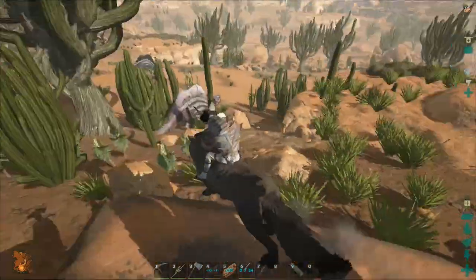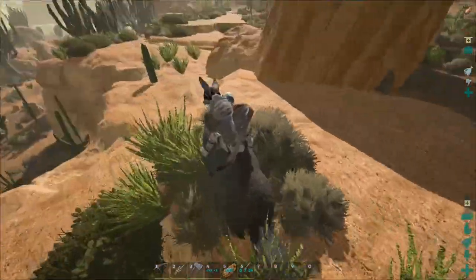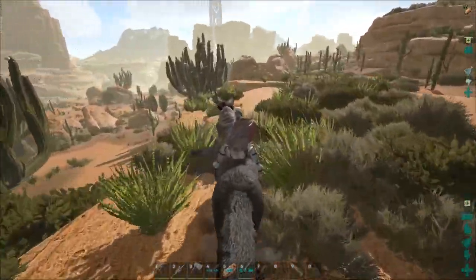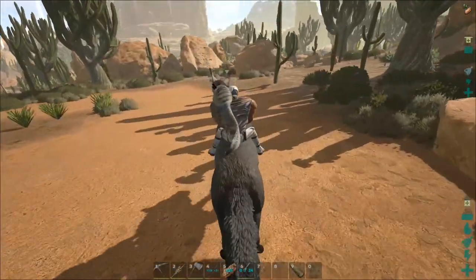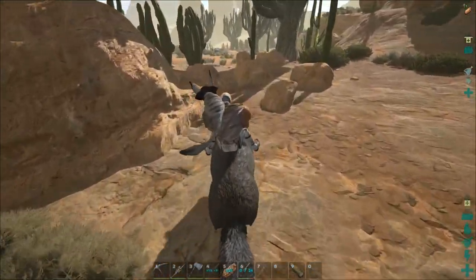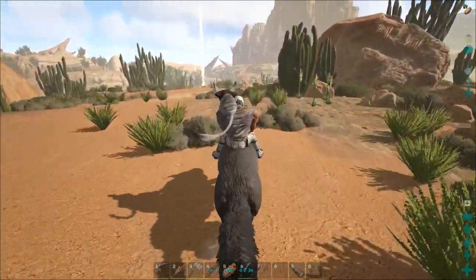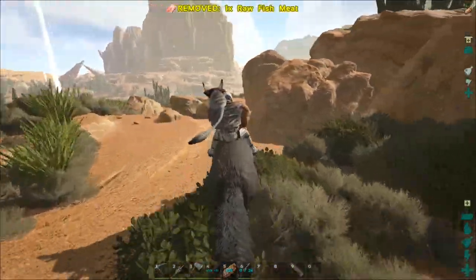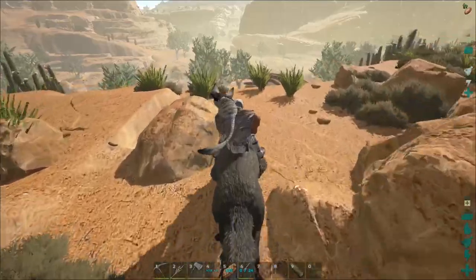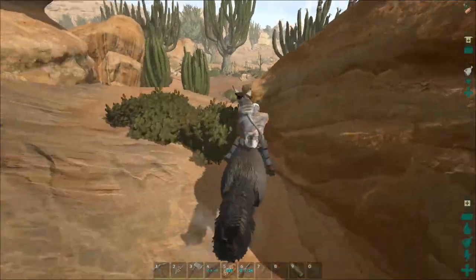That can't be a T-rex, can't be a giganotosaurus, can't be a titanosaurus — there's no way. We've seen how big those things are. I don't know if I want to find out what that bone belonged to. Here's a water vein. I think I know where I am — I think we just need to keep going straight and our base is just to the left. Yeah, this definitely looks familiar.